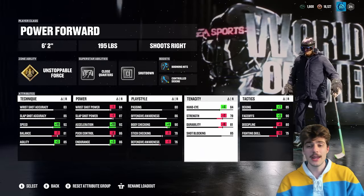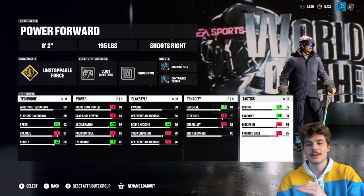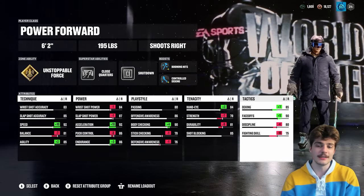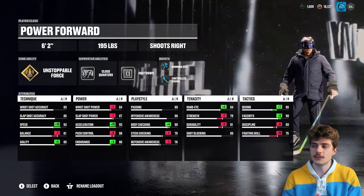You're also going to see an 84 hand eye, so if you want to get some tips, that's completely possible with this build. Deking and faceoffs are up — if you're not playing center, always bring the faceoffs down and the deking up. Those are three of the best builds in NHL 25 season one.